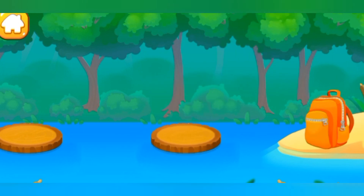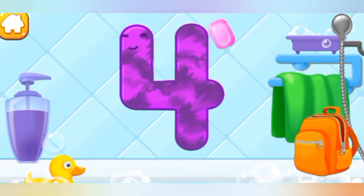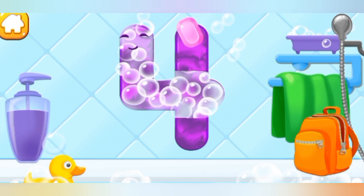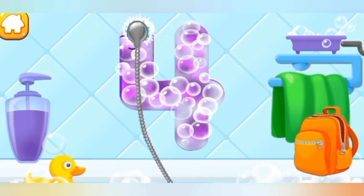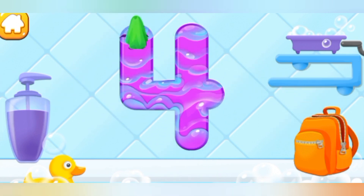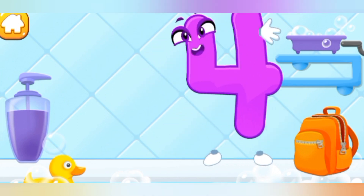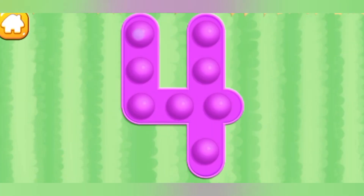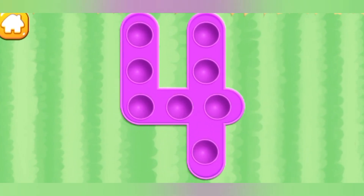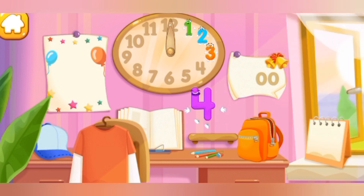Good job. Wash the number four first — apply soap on the number, wash away the soap with water, wipe the figure with a towel. Cool, tap on the bubbles. Keep it up. Put the number four in its place. Great!